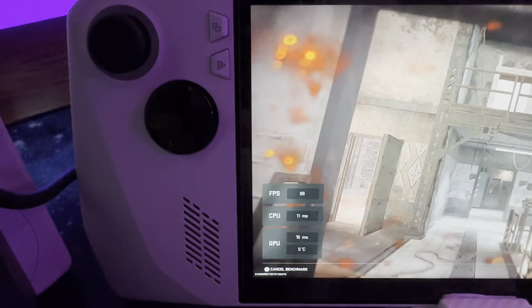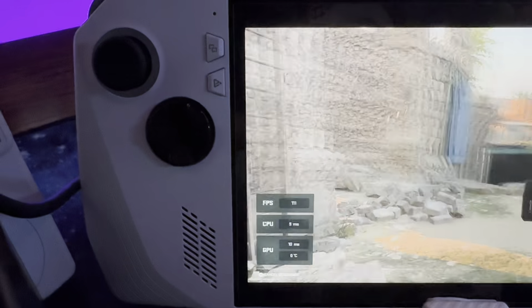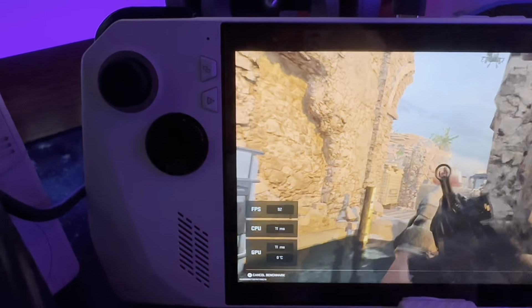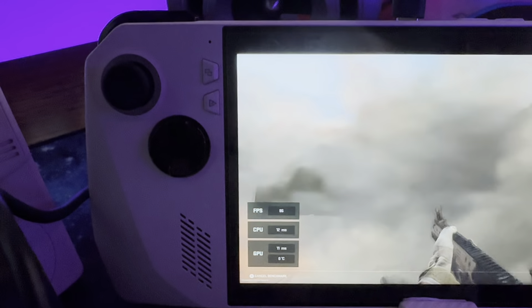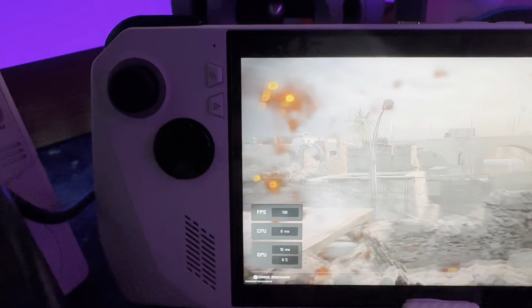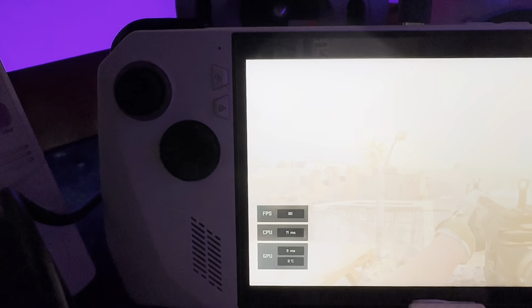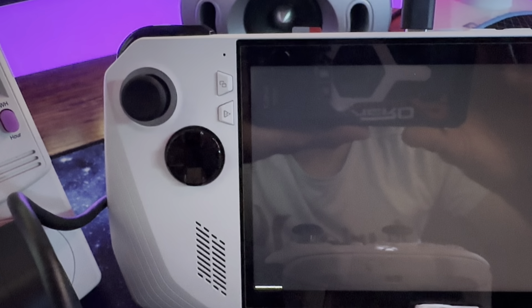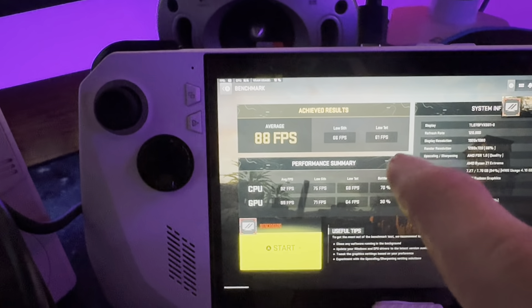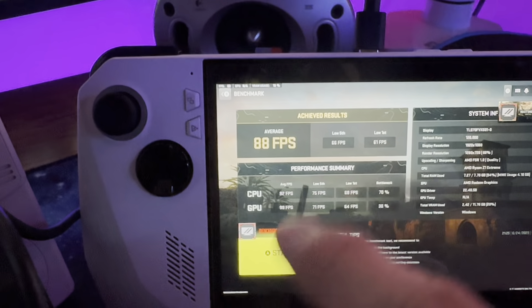I also like to look at my latency — CPU and GPU latency. The GPU temp reading shows zero, but that's just an error with Modern Warfare where it's not picking up the sensor; we can clearly see it in HWiNFO. You can see I can peak up to about 100 FPS. The benchmark is a little more stressful than an actual game — when I play online I generally see between 90 and 100 FPS, and I do have it capped at 100 FPS. Right now we're at 88 FPS, 1% lows are 61 FPS, and 5% lows are 66 FPS.